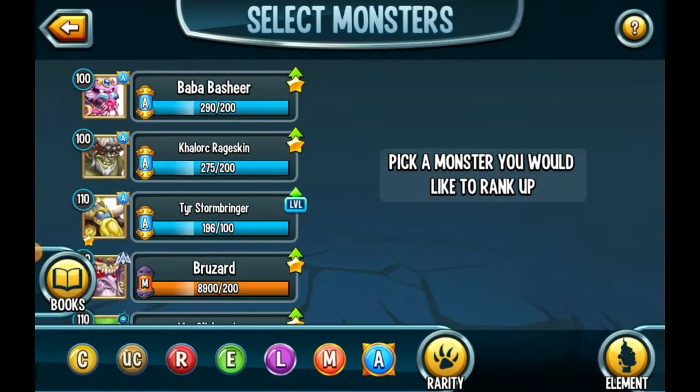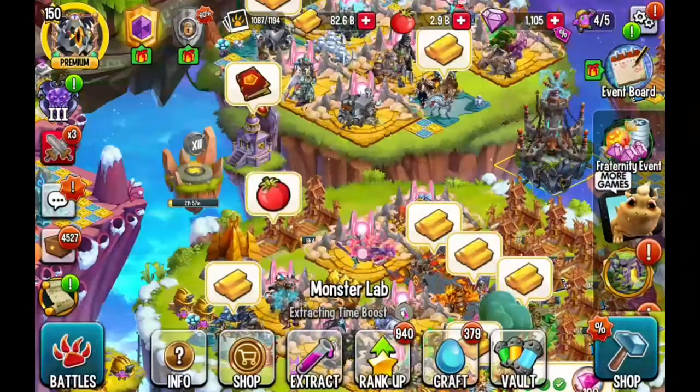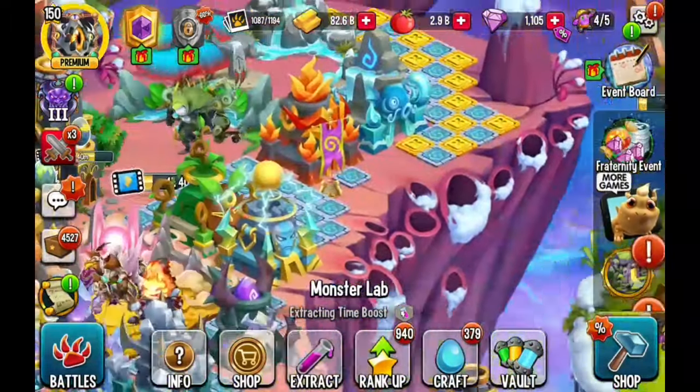I don't know much about Baba Bashir yet. It does a lot of stamina stuff, like removing stamina and random negative effects and curse.